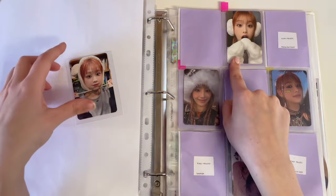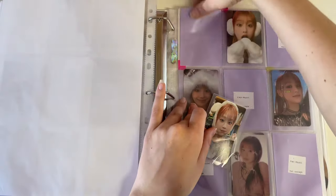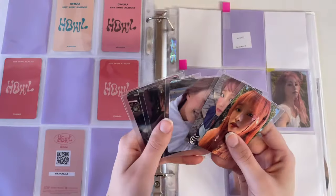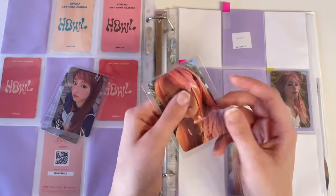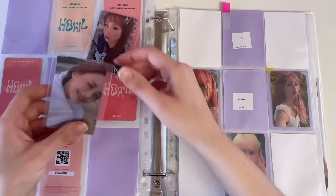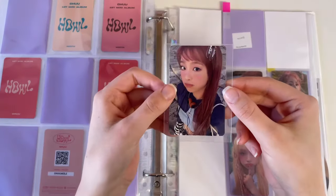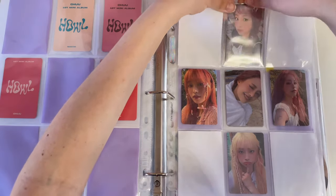I don't have anything else for her Ever Music version yet. For the 'Wind' version I have these three, and oh my god, these cards are just the cutest ever. The bow hair card goes here, and then my favorite Chuu card — the blanket one. I love this card so much. All of her cards for this era were just the most adorable — she was so good at taking photo cards. She just took some great selfies.